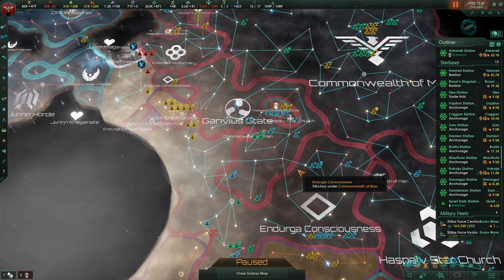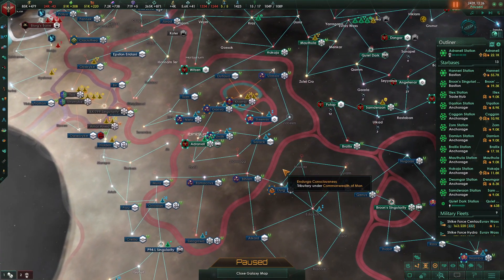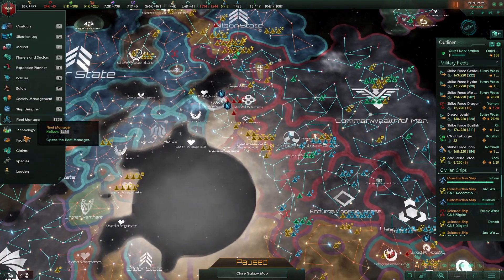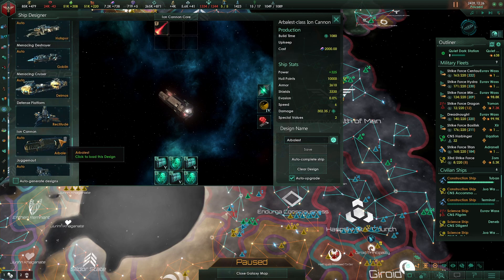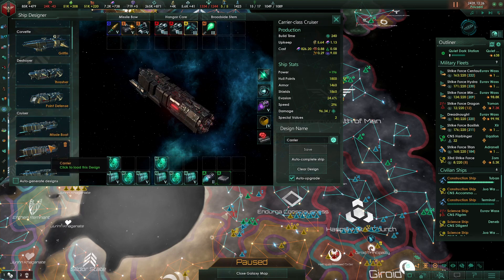Hello everybody and welcome back to our Stellaris Nemesis DLC in the 3.0 update let's play. Picking up where we left off at the end of the last episode, I mentioned I would be going in and doing all of our ship upgrades, making sure we got our matter deflectors put on all of our ships, and I have done that, as well as going back in and rebalancing.